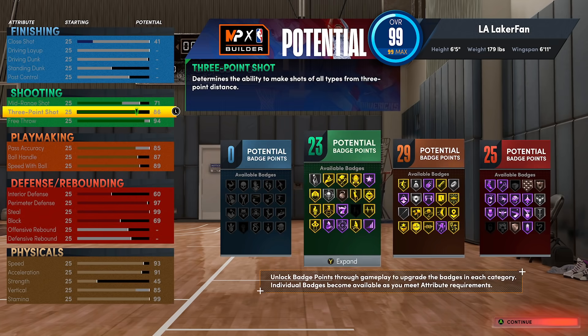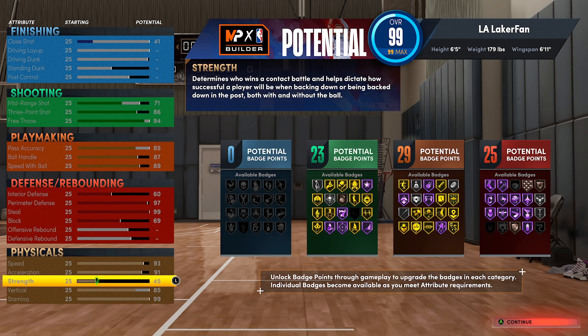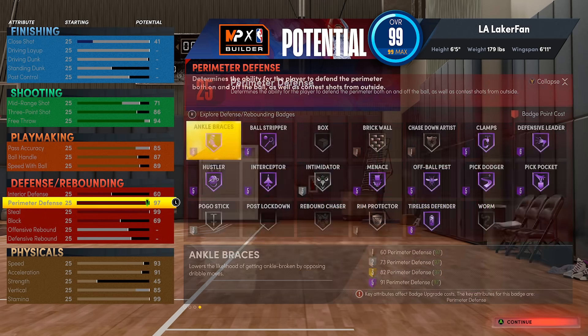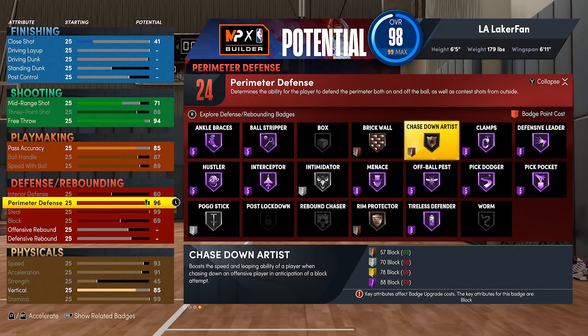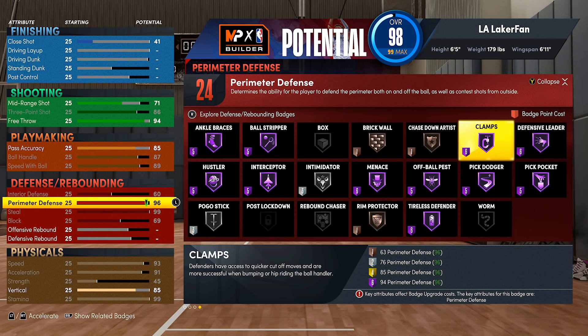There are a couple things lacking on this build — we don't have rebounding, we don't have finishing, and the mid-range game is a little weak. Everything besides that is pretty much optimal, besides the fact that we don't have max vertical. We could up the wingspan a little to get max perimeter defense at 99, but at 97, if you go down to 96 it makes menace and clamps cost another badge, so going to 97 gains you three extra badge points, which is totally worth it.